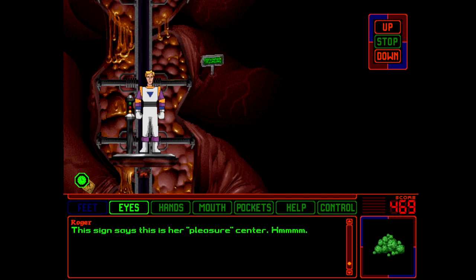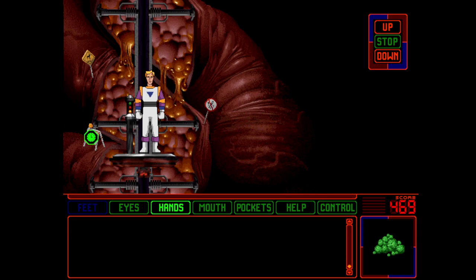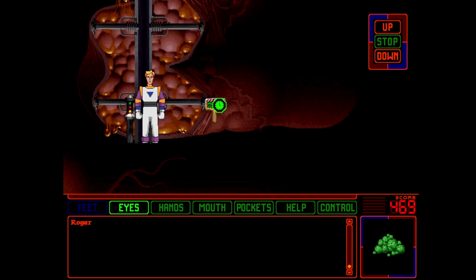This sign says this is her pleasure center. Okay, this is very very quick. There's an under construction thing here. And this sign — it also says that. This sign says this is her pleasure center. And this one says this is Stellar's cough control center — cough control center.